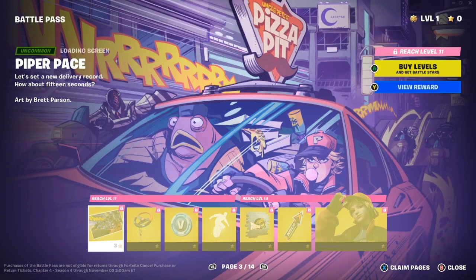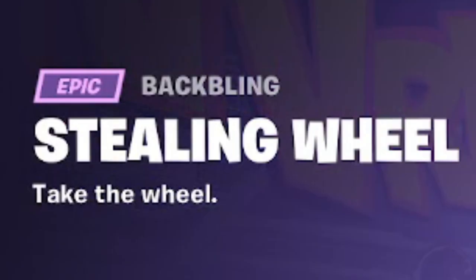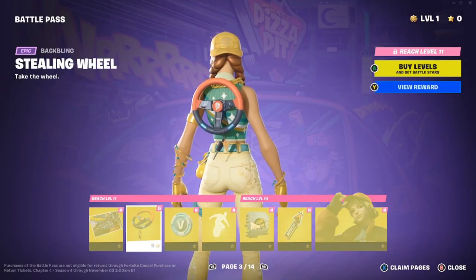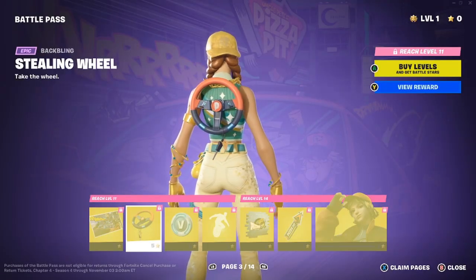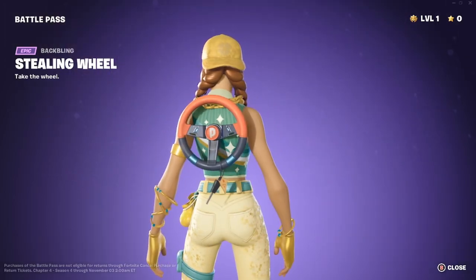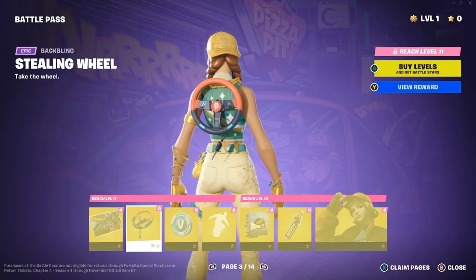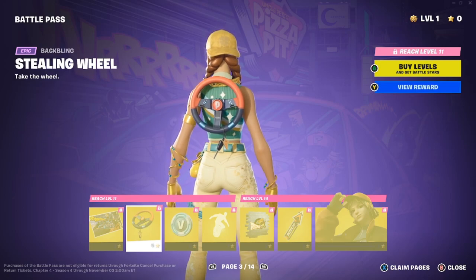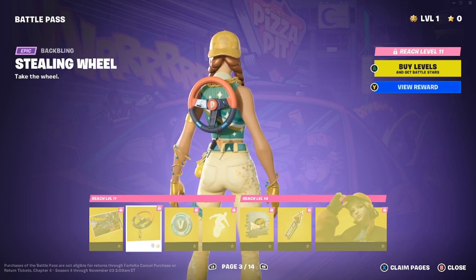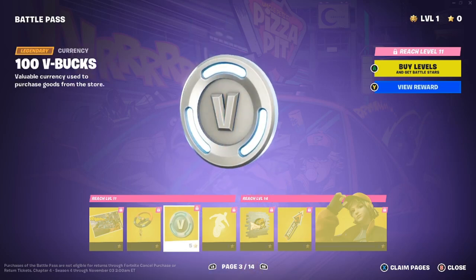Piper Pace is kind of like a fast interference character — she's basically a Pizza Pit delivery driver. The next back bling is Stealing Wheel: 'Take the wheel because you're all driving me crazy.' It's got a car key at the bottom. I am a huge Pizza Pit set fan, I will say that.